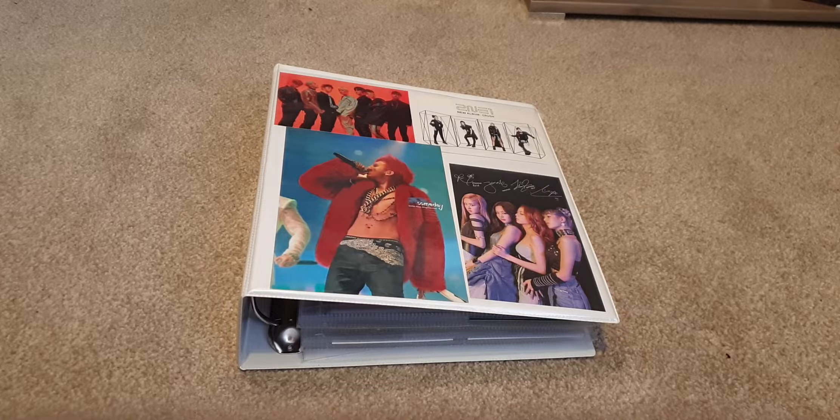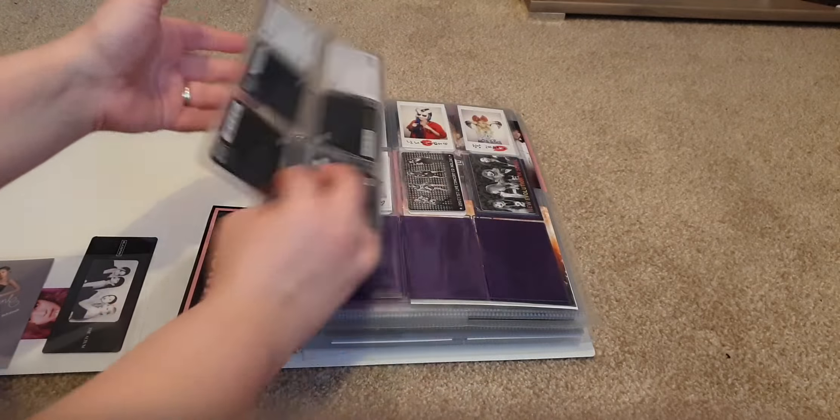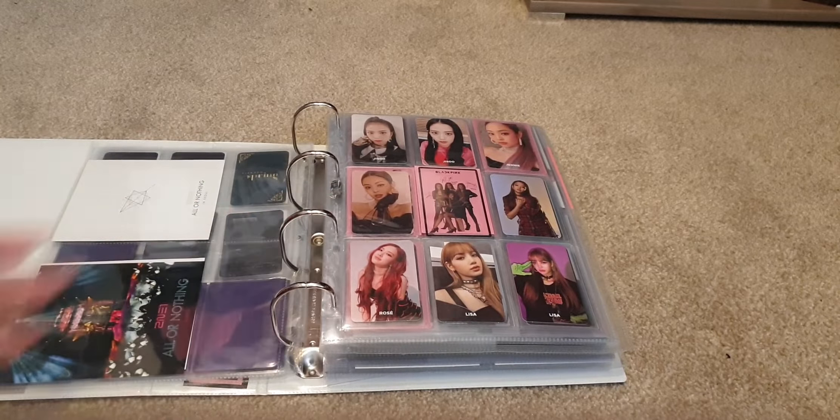I'm going to pick four members, so yes, we are going to reorganize our binder to collect OT4. I kind of want to collect them in installments because some of their cards are really hard to find. Some cards aren't the cheapest, though the newer ones are fairly cheap — it's the older ones that cost so much. So that's kind of what this binder is going to be about.